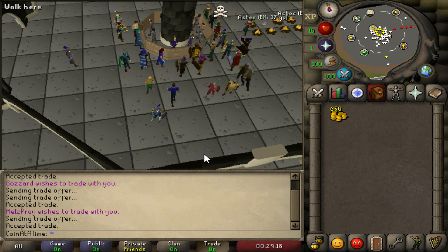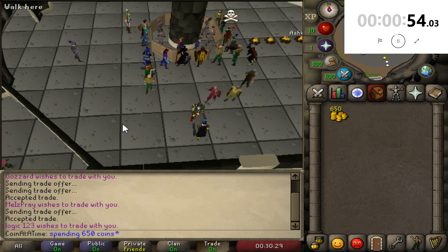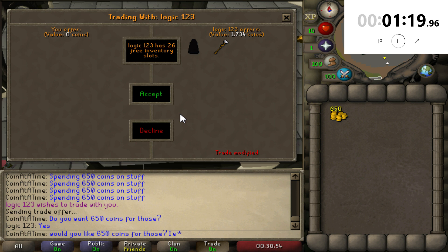Now we've got 650 coins to work with. I think the goal for this episode will be to reach 1k. Let's pop this back up and see how long it takes to get a trade — 'spending 650 coins on stuff.' We got a trade only 54 seconds in. Let's see what they've got — 18 of something. I'll give them all 650. Do you want 650 coins for those? I will do it, that's definitely a deal. Here we go — all 650. Let's see if they stick around. Logic 123, I am spam clicking my heart out. I really want that air staff — that would be our episode goal right there.